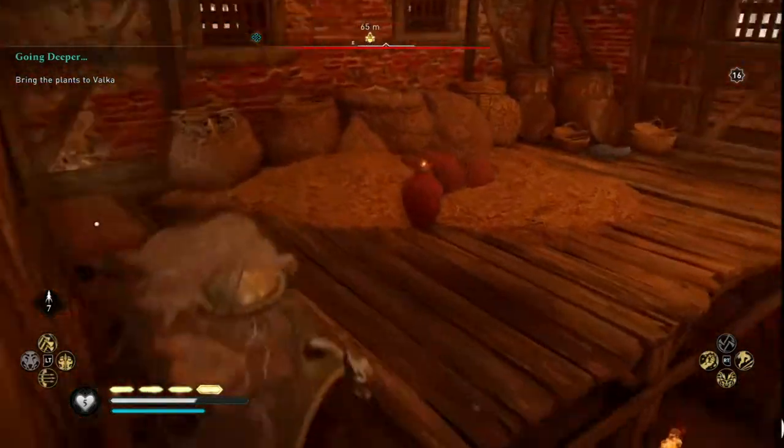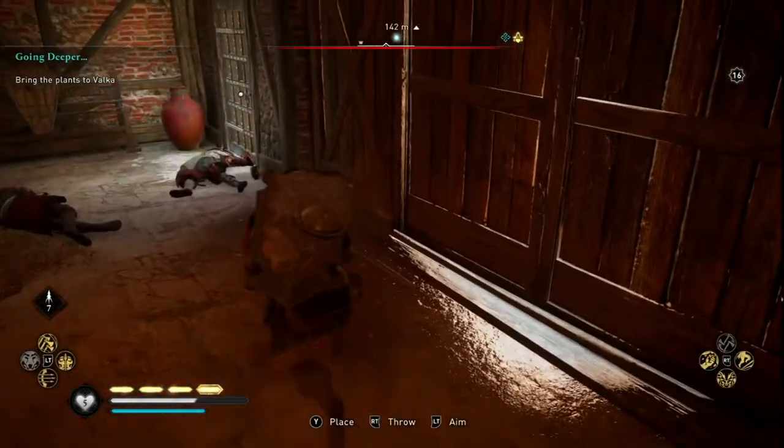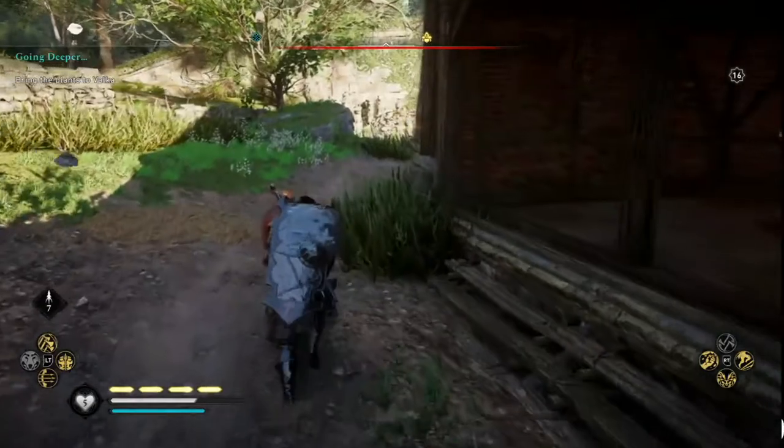Once the barricade is unblocked, jump back up and grab the fire pot, and then we're going to bring it to the wall that is over here.